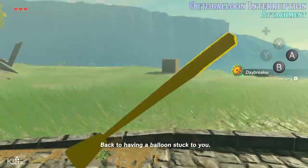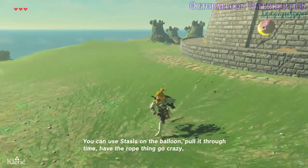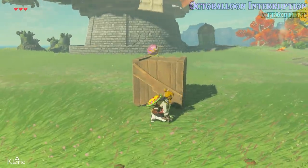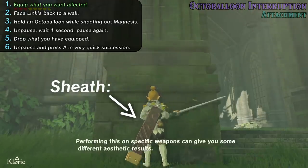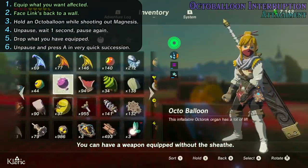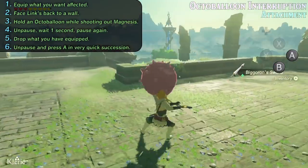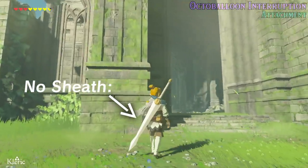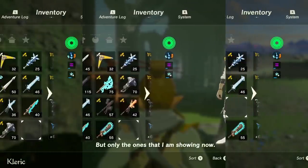Back to having a balloon stuck to you. You can use stasis on the balloon, pull it through time, have the rope thing go crazy, and have the balloon launch into things at insane speeds. Performing this on weapons can give you some different aesthetic results — you can have a weapon equipped without the sheath, or swing around unactivated ancient weapons, but only the ones shown here.